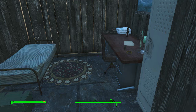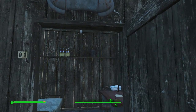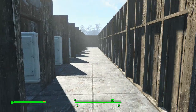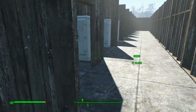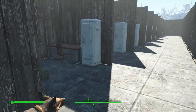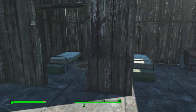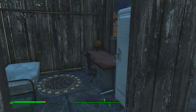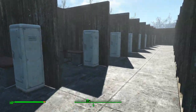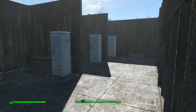If memory serves, this is the bunk room of the sheriff's deputy that you saw in the last video. There's another little room in here — barracks room 2. I left the front walls off just because it's easier to place stuff in there without having to dance around the wall. As you can see, there's quite a few barracks rooms in this building.